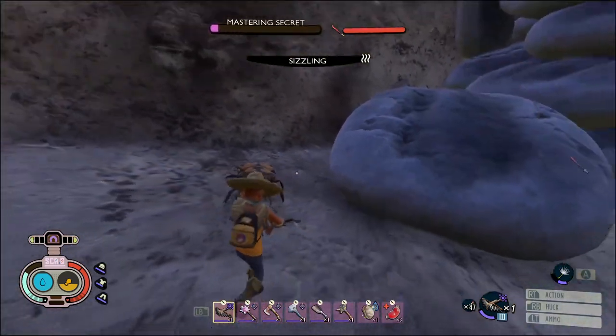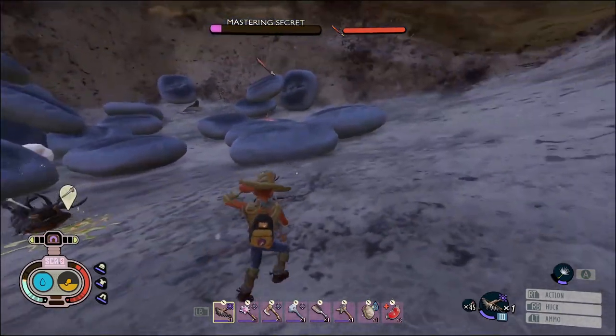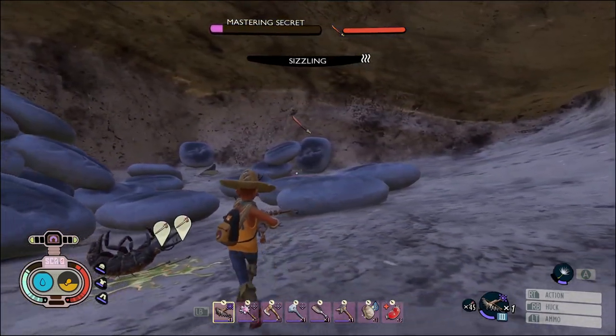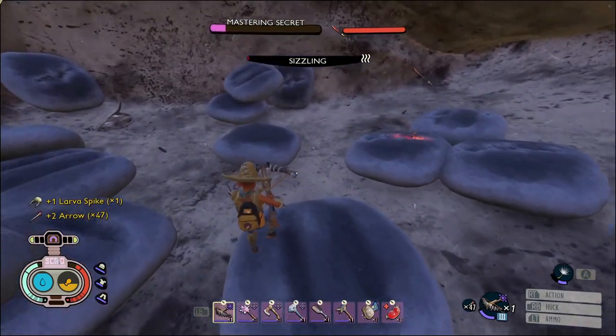See that little red bar up there? That is the sword's health. If they hit it they'll lower it, so you gotta try and keep them off of it.